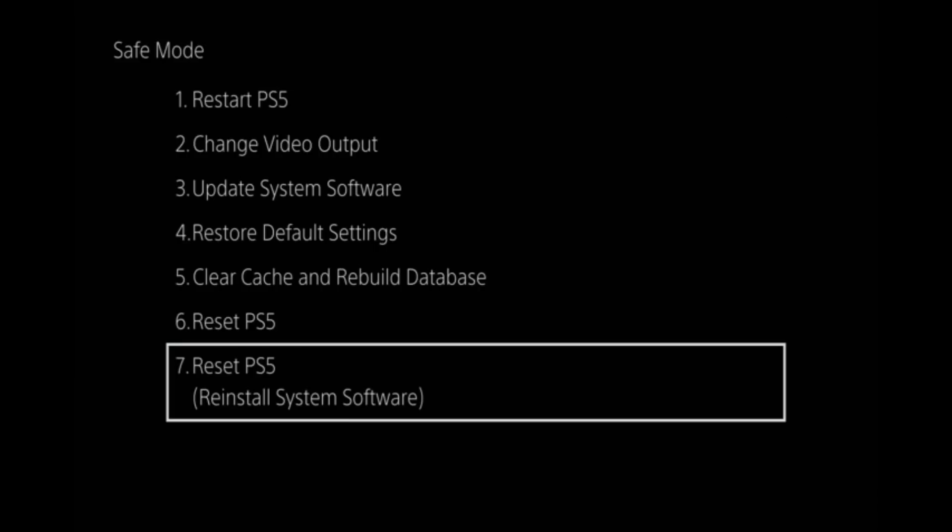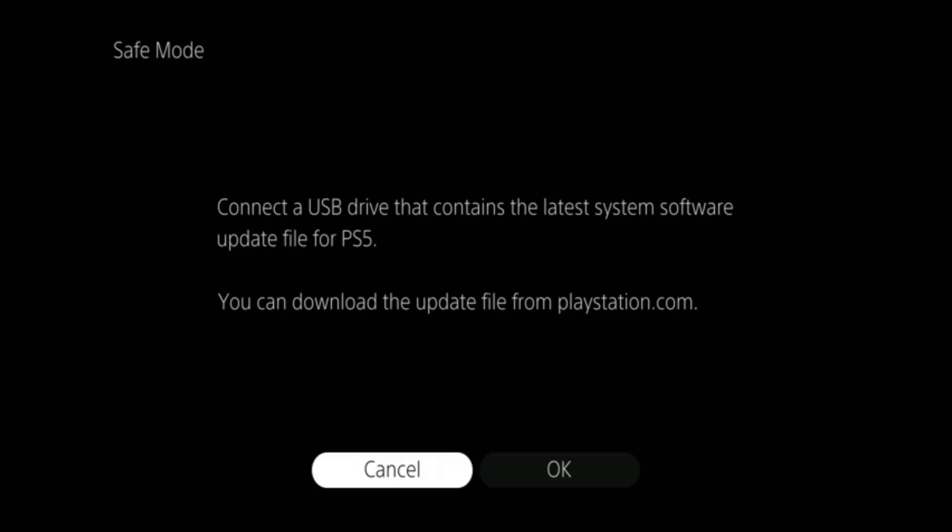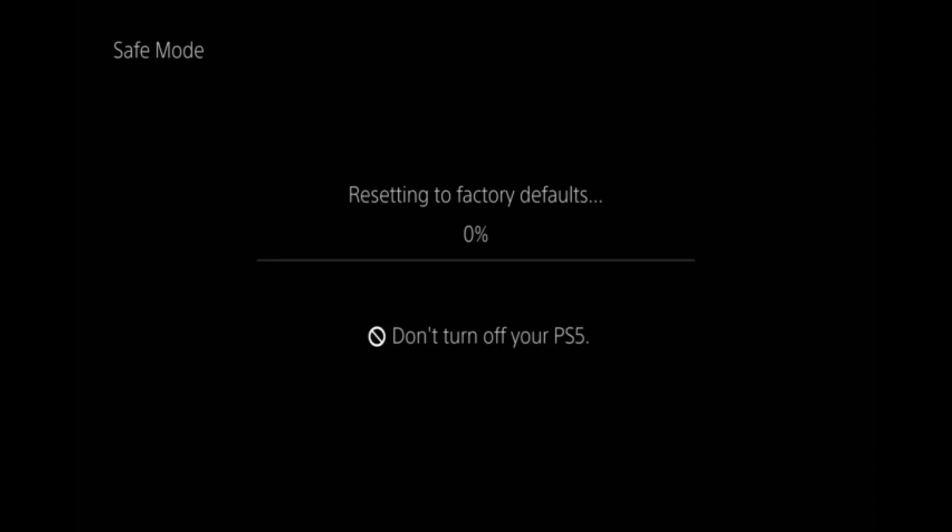Let's reinstall the system software, then. I've got a USB connected with the software installed. This is the furthest I've got. I don't know whether it's going to be the SSD or what. But let's just see what happens. Just for the record, this is a digital edition. I'm assuming that reinstalling the software has already been tried, to be honest.